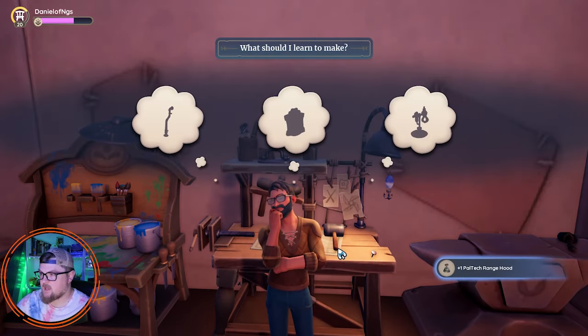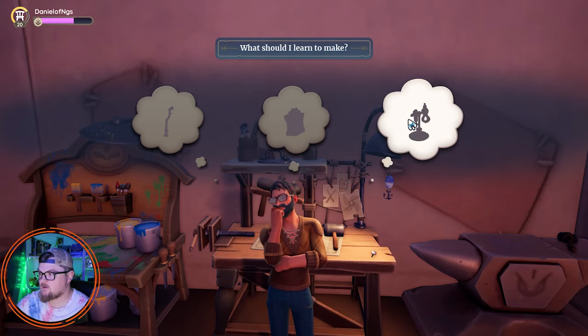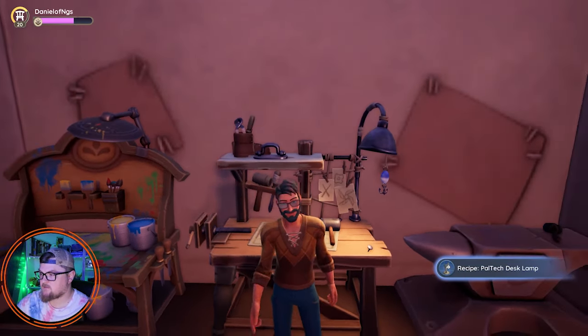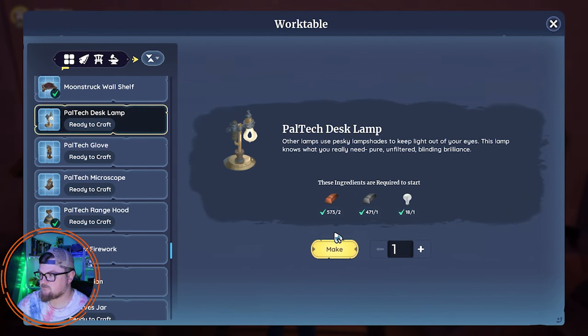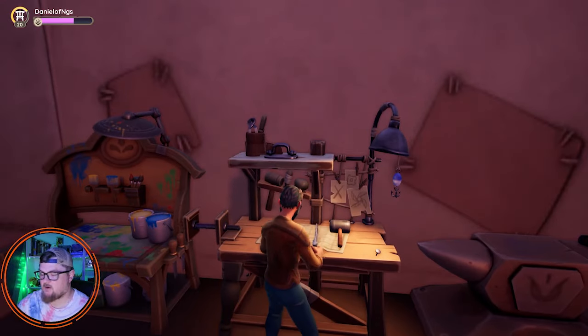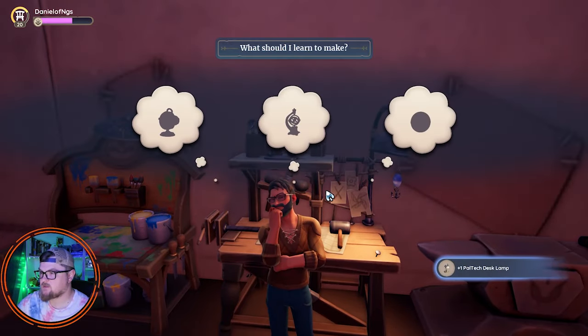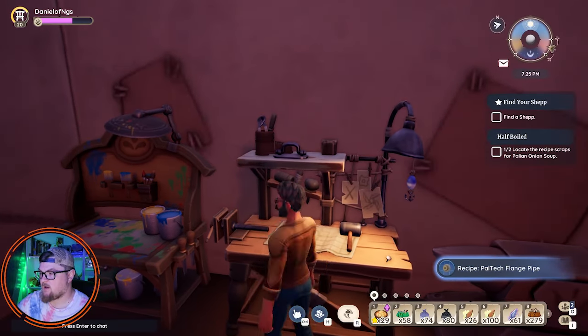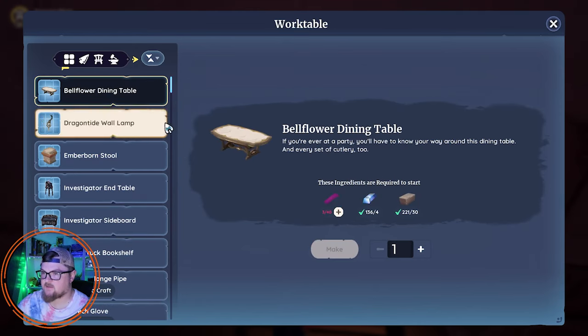We're going to run through all these. Anyways, it looks like it's just going to be the ore - just the raw materials. Of course, we're going to have stuff like light bulbs, but it's mostly just going to be metal, which I am all about, because that means we're going to be able to craft a lot of the things.